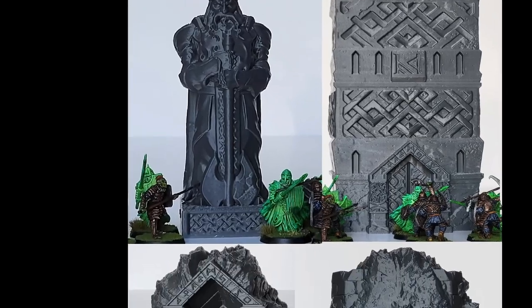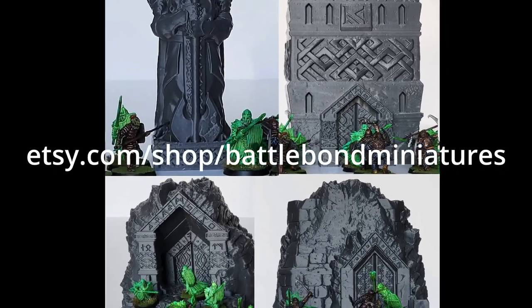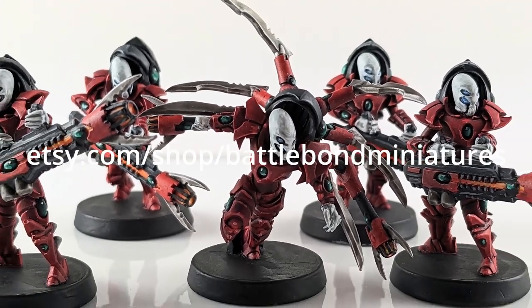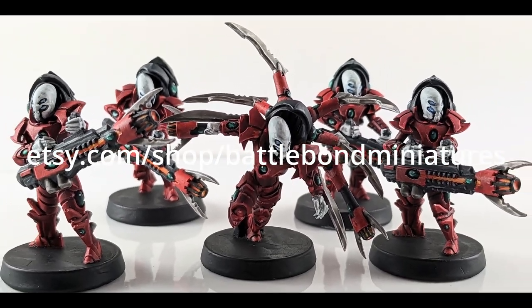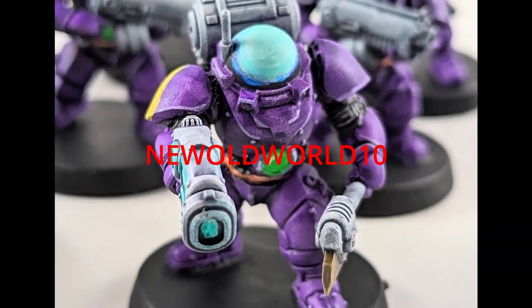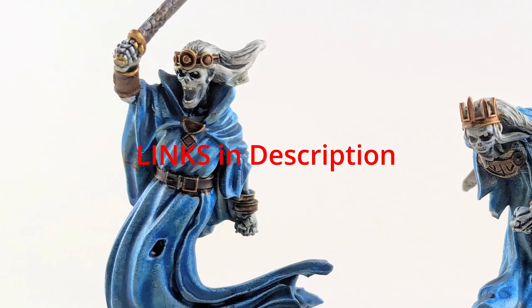If you like what you're watching and want to help support the channel, check out our shop at etsy.com/shop/BattleBondMiniatures, where we sell proxy models, terrain, and game accessories for tabletop games. Use our discount code on screen for 10% off your next order, and don't forget to like and subscribe.